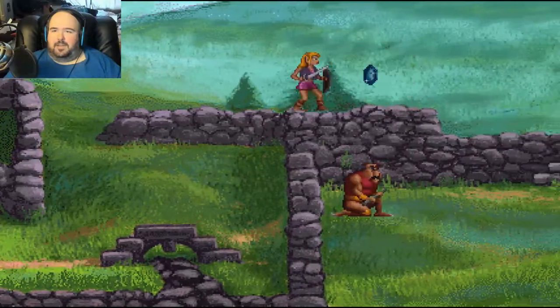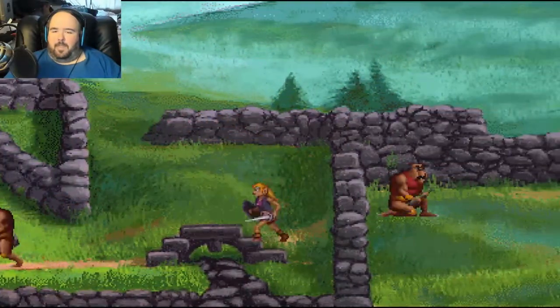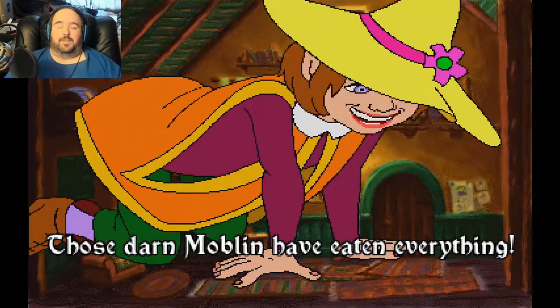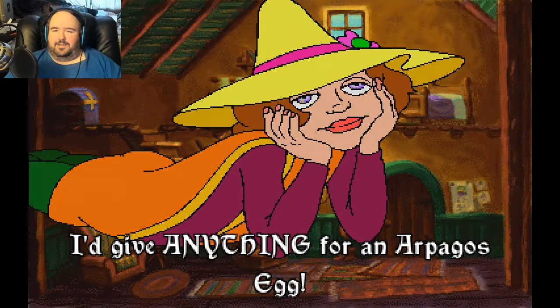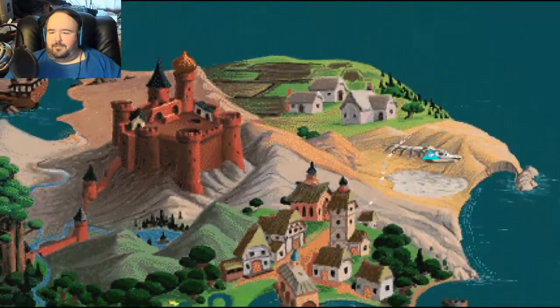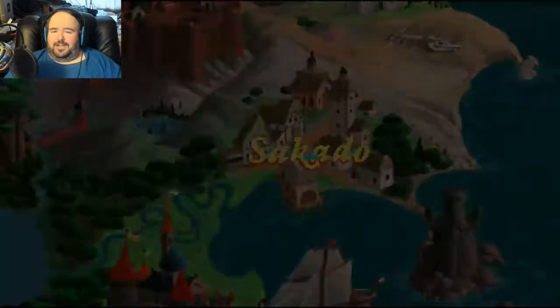We just go back through here and — oh! Let's go down. Key is for this. Hey, what's up? Those darn Moblin have eaten everything. I'd give anything for an Arpagos egg. Really? Okay. And this is — whatever. Alright, Sakato it is.